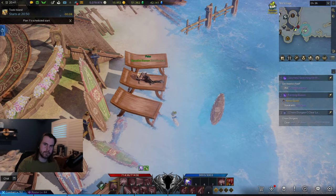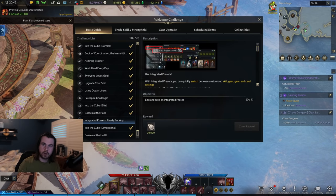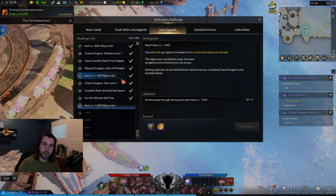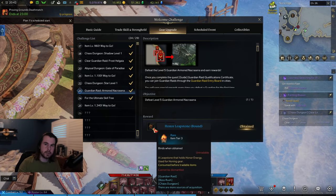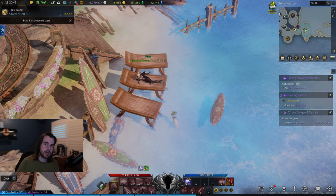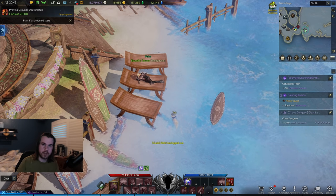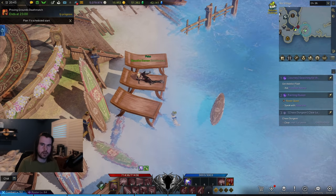At 1325 you get access to the second level of chaos dungeons and access to the first tier 3 abyssal dungeon, so it's a pretty comfortable place to stay at for a while. One thing I recommend focusing on are the new welcome challenges you'll get at tier 3 — the gear upgrade ones in particular are super easy to do and give you a ton of leap stones and honor shards. Now that you're in tier 3, gear and honing materials actually start to become worth something, so just blindly dismantling everything that you get probably isn't a great idea.